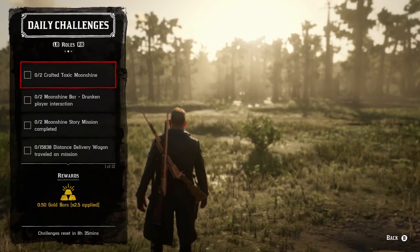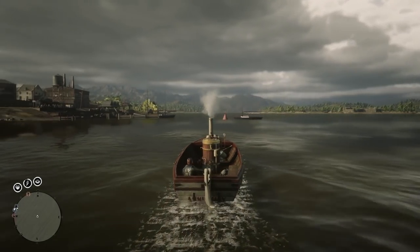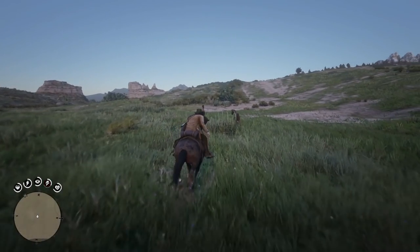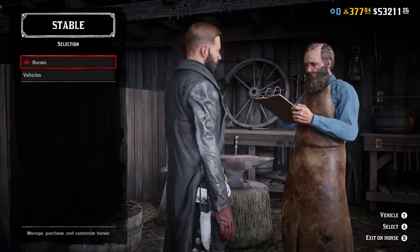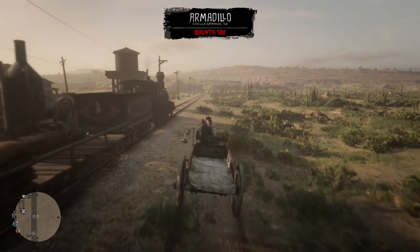Number 23: add weekly challenges. Number 24: add monthly challenges. Number 25: let players buy boats and canoes — we can already sell them but we cannot buy them. Number 26: allow players to break and own wild horses. Number 27: sell wild horses at the stable. Number 28: hunting wagons should be able to hold more animals than they currently can.